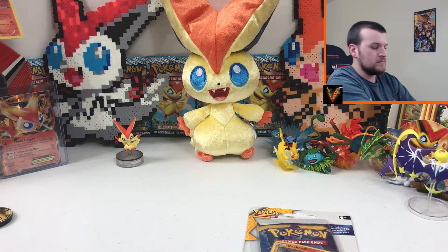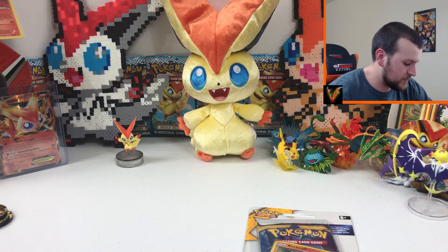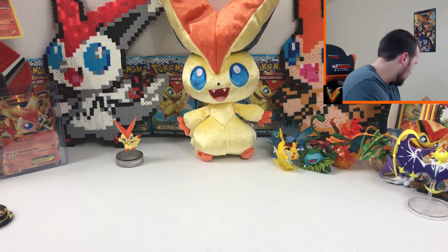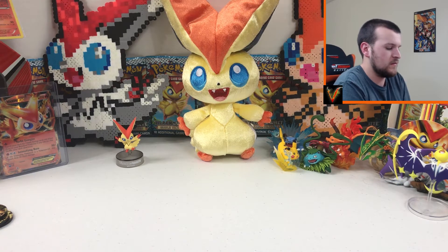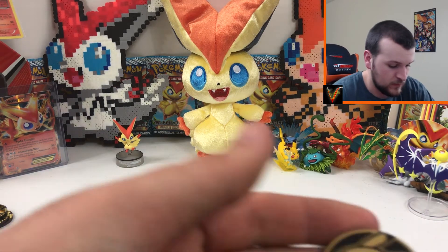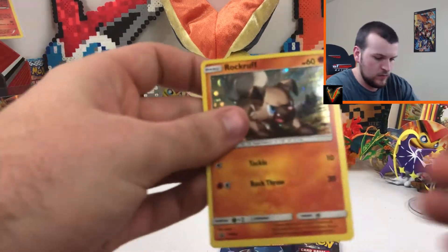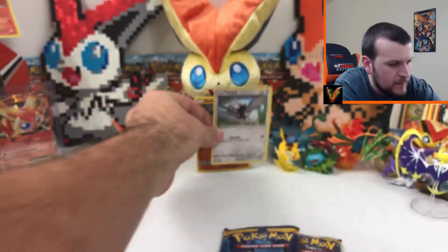They do come with a code card as well, and then another Pikachu coin that no one cares about. Let's get the Rockruff open. Are there other coins other than Pikachu, or is it all just Pikachu coins? Because that's all I've gotten so far out of the four new blister packs — only Pikachu coins. So there's another Pikachu coin. Here's the Rockruff — very nice card. I love the holo patterns on these, and here's the Pikipek. Very cool.